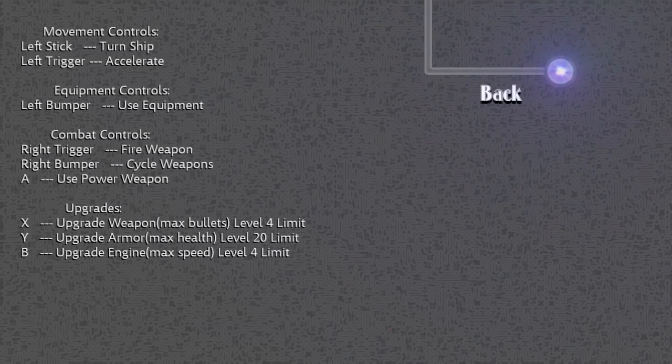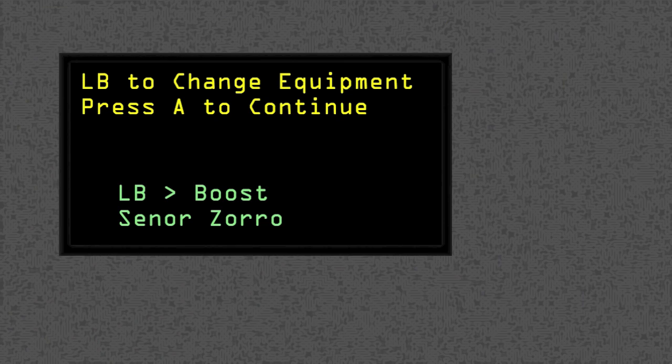Movement controls has a whole thing dedicated to the left stick and left trigger. Could they not color code this? I just don't understand. They can't have like a picture of the Xbox controller with little icons beside each button that tells you what to do. It's an adventure, dude. You better press the left bumper to boost.